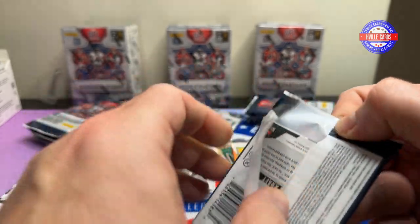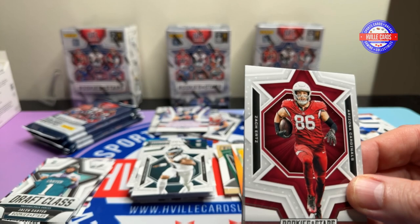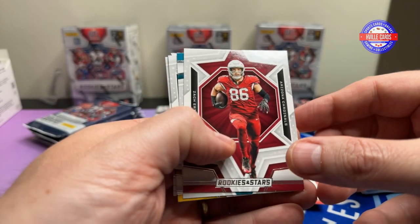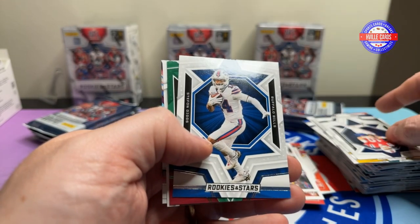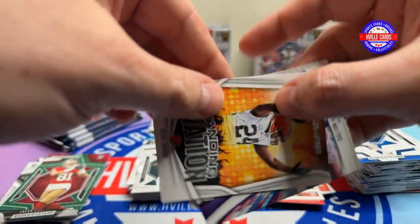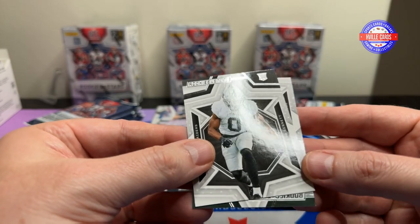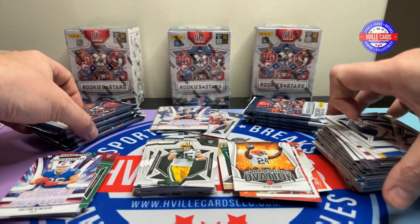I'm not really too impressed with these retail packs. All you can really find are those Pandora cards. Zach Ertz, Christian Kirk, Kenny Pickett, Mac Jones, Stefon Diggs, Cameron Latu — a green. Another Bama green, Nick Chubb, Dalton Kincaid, Dra'Quan Bennett, and Tucker Craft.